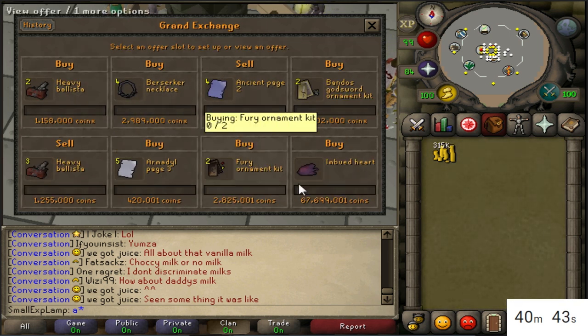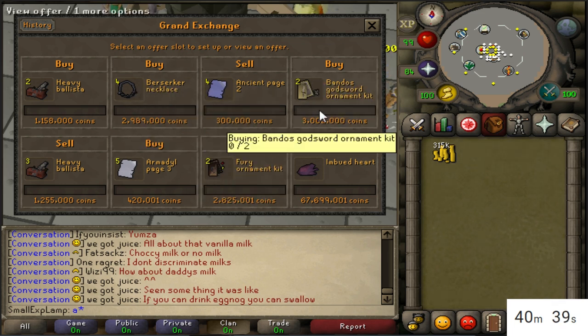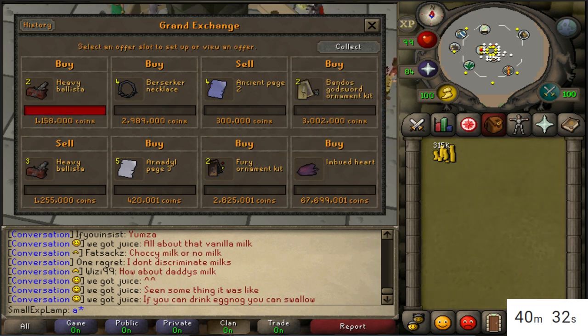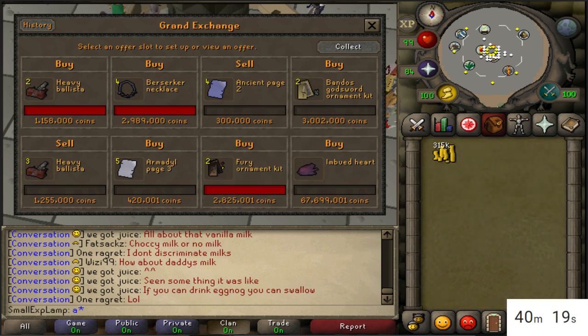I'll go ahead and buy five Armadil page 3s. There hasn't been a lot of movement on several of these items. The Bandos ornament kits are really iffy but have a great margin, so I'll keep them in and be patient. However, the berserker necklace and fury ornament kits I might back off of — the margins aren't that big and I could probably find something with a better margin.